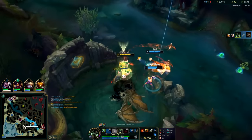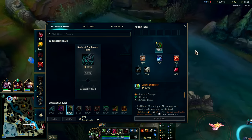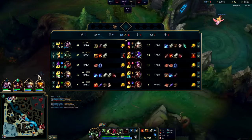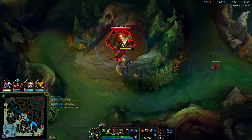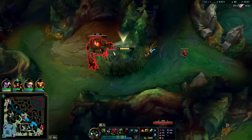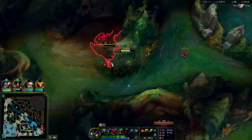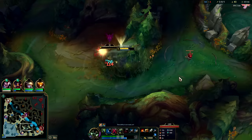Red buff's coming up — my red buff should be up. We'll go straight for Divine Sunderer into Titanic into BORK. Jaksho is always an option — I would only really do that if I'm really far behind. I'm only going to try to tank a little bit longer, but we're pretty far ahead to where I wouldn't necessarily want Jaksho this game. It's not a horrible item or anything, it's just going to take away from our damage output — it's going to be harder to solo the Camille who's got true damage.